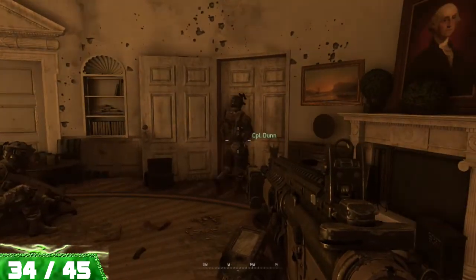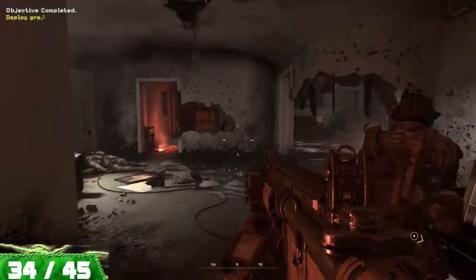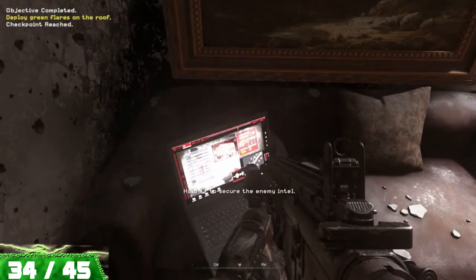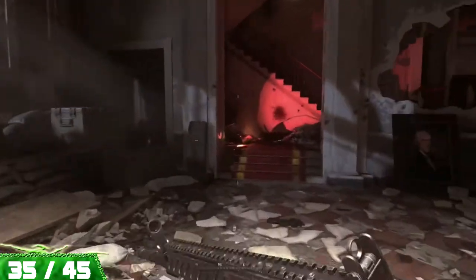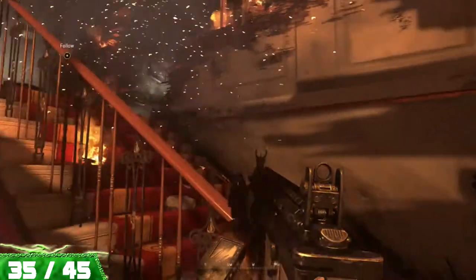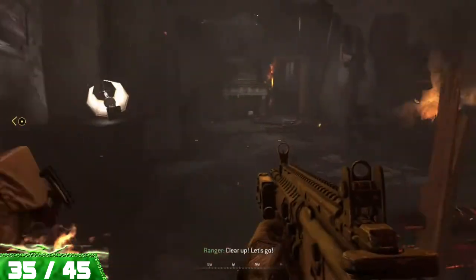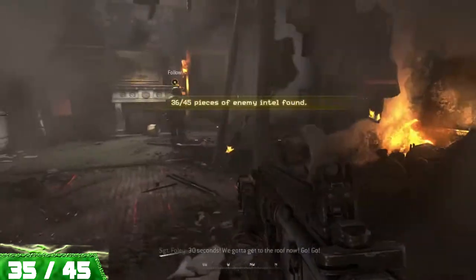We have skipped the mission Second Sun and moved on to Whiskey Hotel, as Second Sun has no collectibles on it. Whiskey Hotel has two of them, and the first one is located on this couch after leaving the Oval Office. Our second one is located towards the end of the mission — this is all forward progression as you make your way up these stairs. Just before moving forward to end the mission through that doorway, turn to your right and grab this piece of intel.